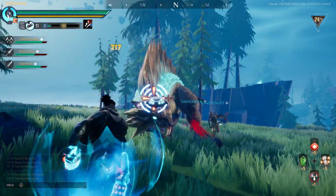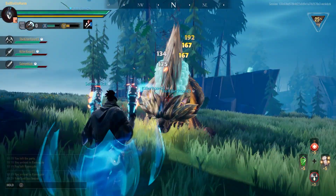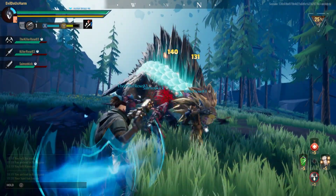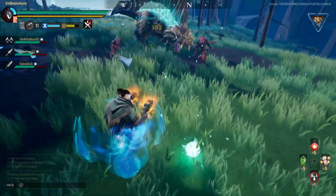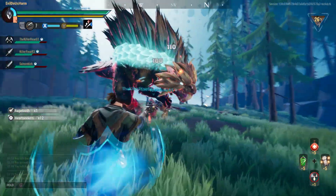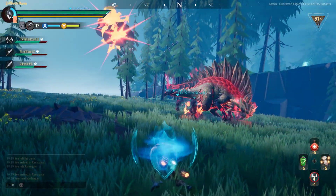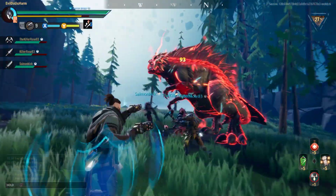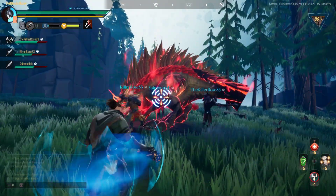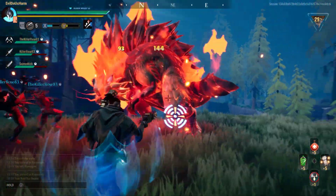How many Heart Seekers or Hunt Pass progression items are you going to get per clear or per hour doing this method? I'm not going to exaggerate — it seems to be about 18 on average per hunt of the Nasher, with an average clear time of around six to eight minutes — we'll call it eight minutes to be conservative. This means on average you're looking at about 130 Heart Seekers per hour. So if you wanted to go from level zero to level 50 without doing any of the other stuff like your weekly challenges or picking up the kunai around Ramsgate, you're looking at about 40 hours to complete your Hunt Pass.